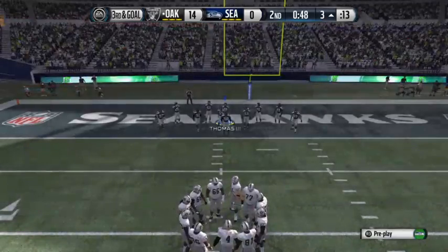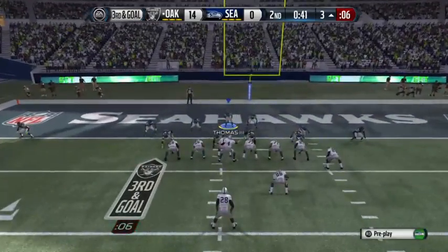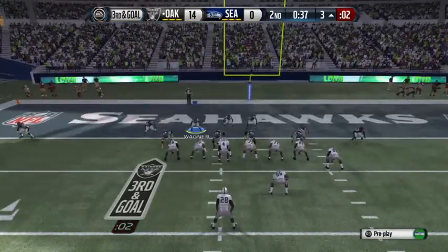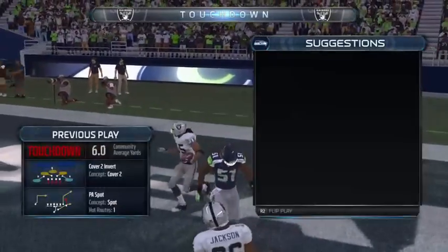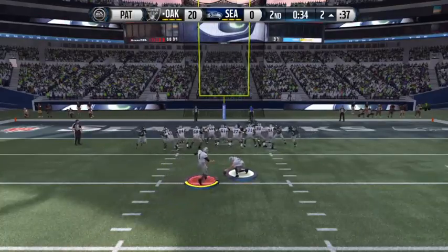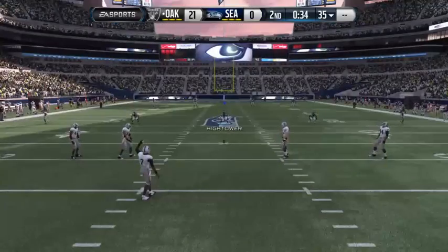Coming to the line at the 3. Defense comes out in a 4-6 formation. Third and goal from the 3 — Oakland in the end zone. It is so disappointing when you're down near the goal line and you don't score. Well, the offense doesn't have to know that disappointment this time. Good play call and a beautiful throw by the quarterback for the touchdown.